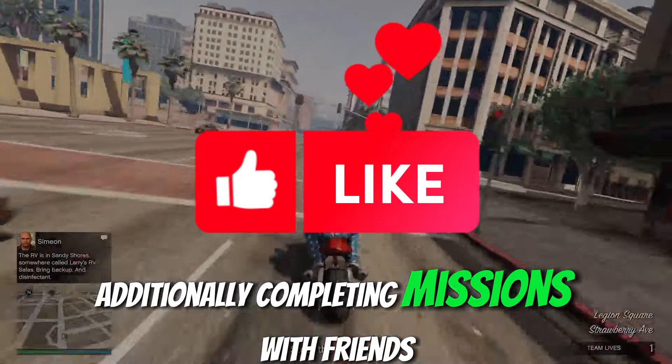For this week, especially if you are a lower level player under 120, this is the perfect opportunity to level up quickly. Start by entering a free aim session, then transition to an invite-only session. From there, begin any of the same missions, but I recommend starting with the mission RV Nearly There.